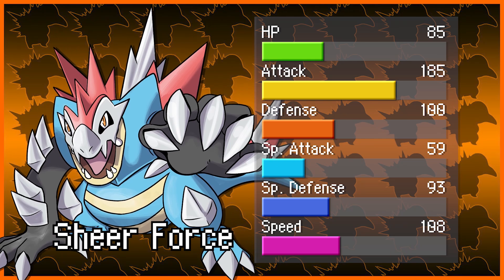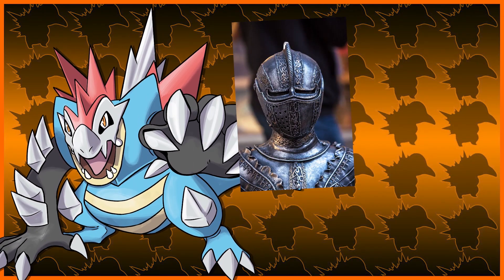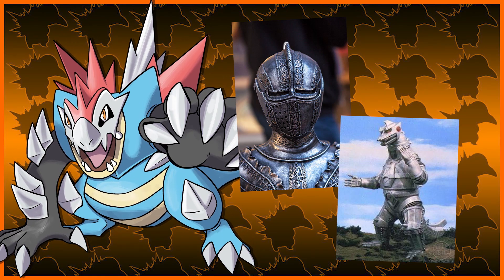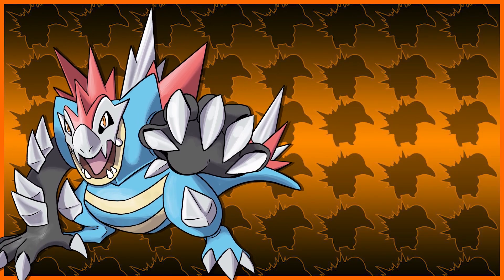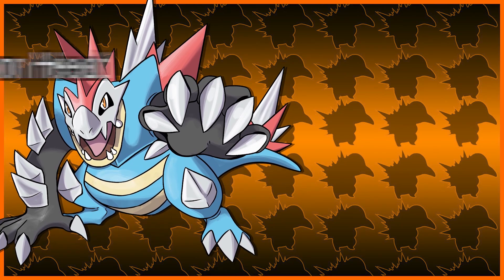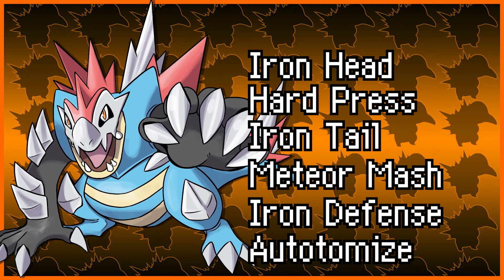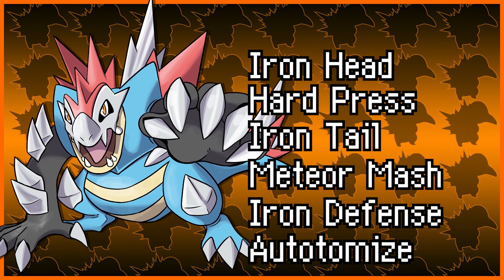Water/Steel is pretty unique, and sharing it with Empoleon means you're in good company. Concepts range from Feraligatr being a gator in armor to a Mechagodzilla lookalike — I'm more so going with a cyborg vibe, where Feraligatr has some exposed skin revealing a more robotic exoskeleton concept. There's a lot of things that Feraligatr could look like with any amount of concept art for a Water/Steel type. Feraligatr would gain things like Iron Head, Hard Press, Iron Tail, Meteor Mash, Iron Defense, and Autotomize. Feraligatr is pretty good as is, but gaining the Steel type and keeping Sheer Force definitely make this mega worth your time — and in my opinion, it's definitely the best one out of the bunch.